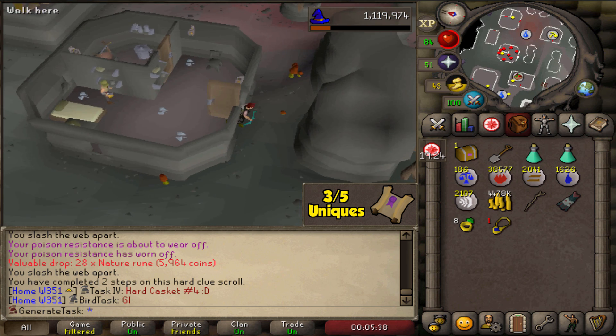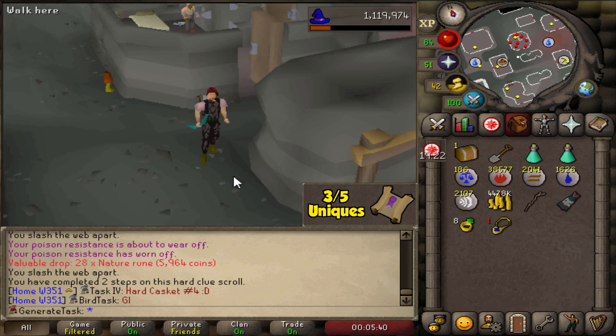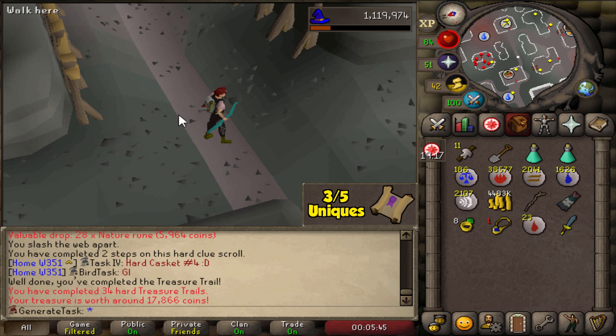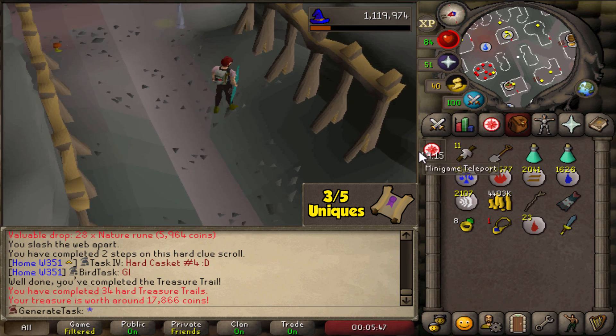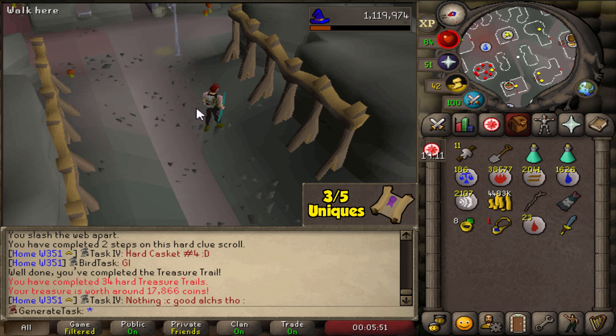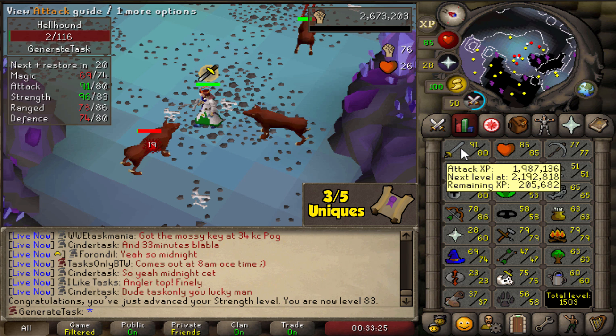We made it! Beautiful. Step number four — a nice and easy quick one, well, I say that, but I had to go to the Wilderness twice. Let's see what we get this time. Moving on — oh my god, that was actual trash: 17k. That reward — Jesus. But 83 Strength — nice!